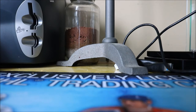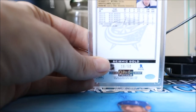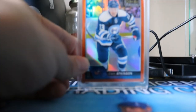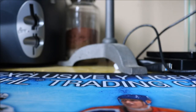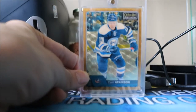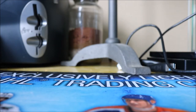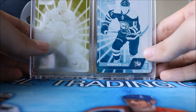For the nicer Platinum parallels, we have a Gold Seismic numbered to 50 in a one-touch, an Orange Rainbow numbered to 25, an Emerald Surge numbered to 10, and then the holy grail — the Golden Treasures one-of-one, which is like a super fracture version. That's a really nice one. We also have two printing plates — the cyan and the yellow — and I still need the magenta and the black.